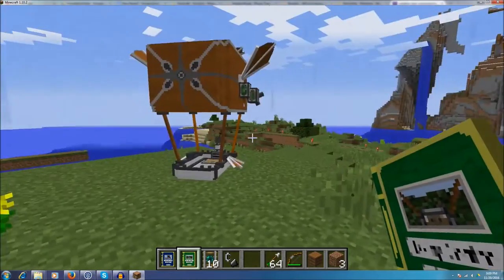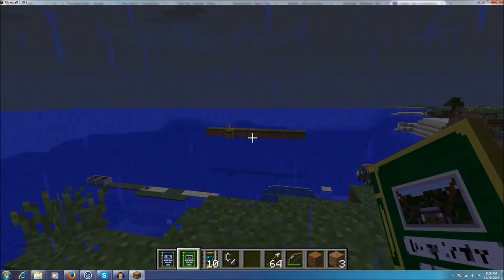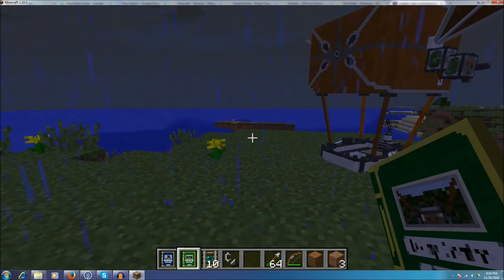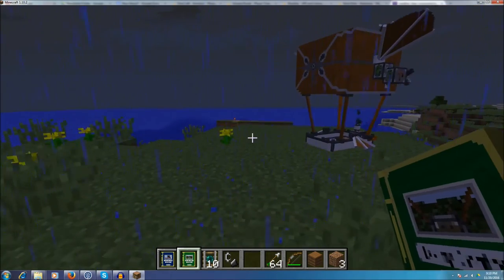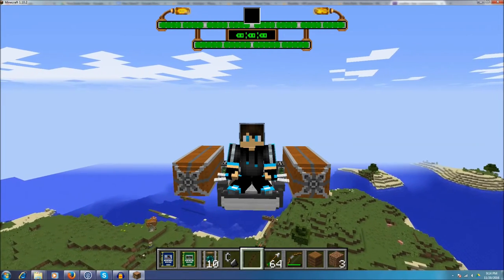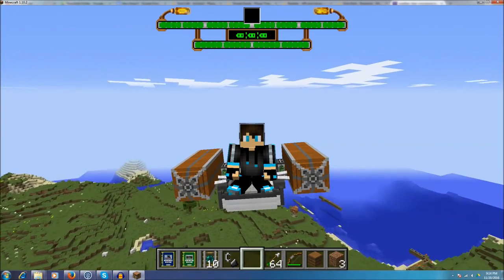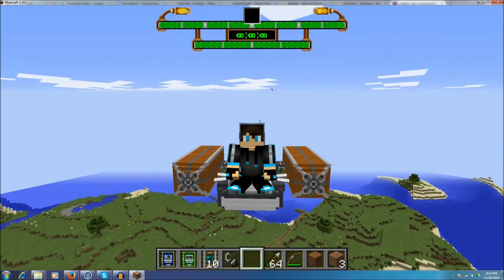One thing I did read is you cannot go into water — if you try, your airship's going to start smoking, and if you don't pull up soon it's going to explode. I'm pretty sure the same thing happens with lava, which is just common sense. That's it for this mod showcase — I hope you all enjoyed! I'll be coming out with a new one next week and continuing every week after. Please leave a like, comment, and subscribe — I'd appreciate it. Peace!